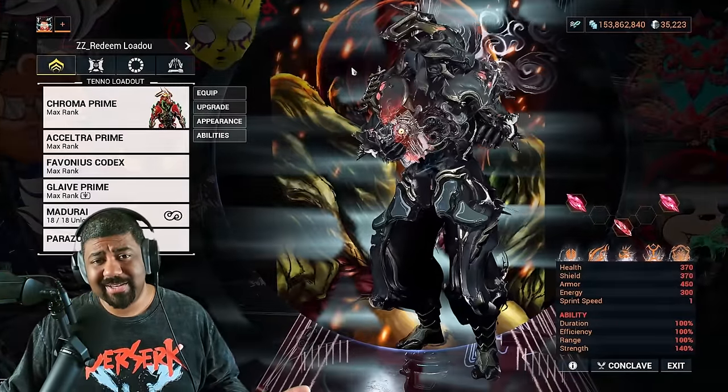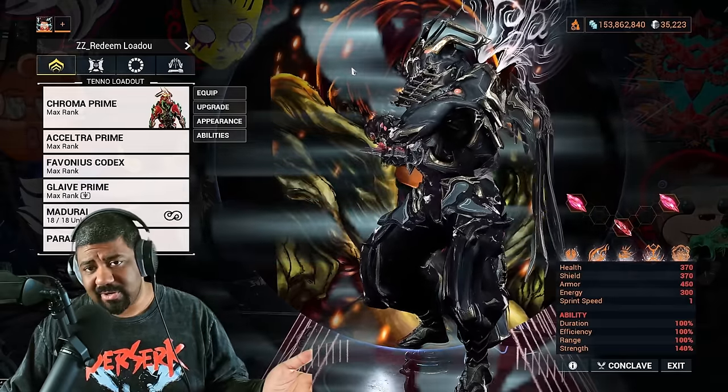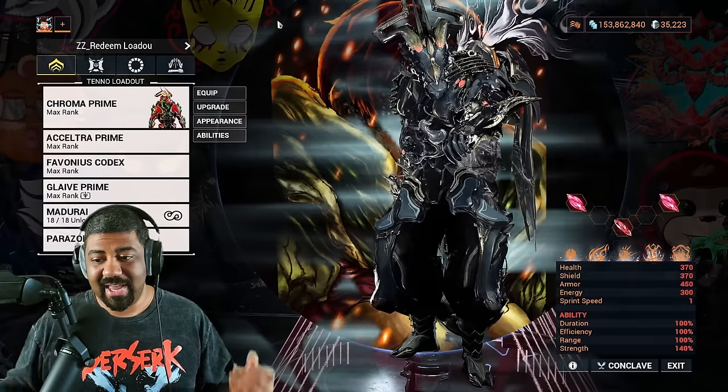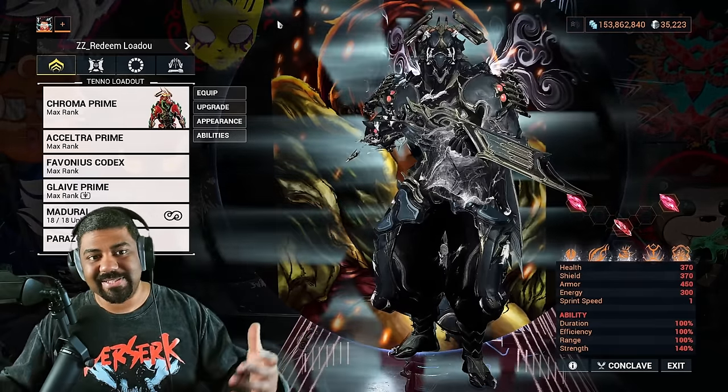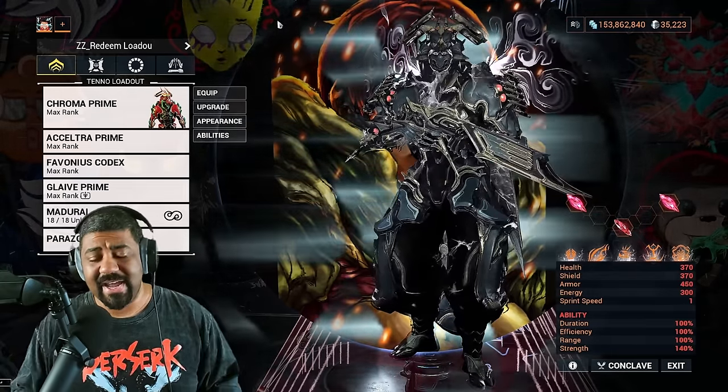Now let's have a look at that Chroma loadout. First, the Archon Shards — as you can see, they're all Strength Shards. If you have more Strength Shards, shove them in there, because that's even better for your damage buff and tankiness.